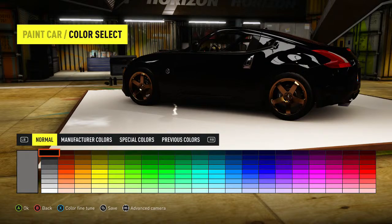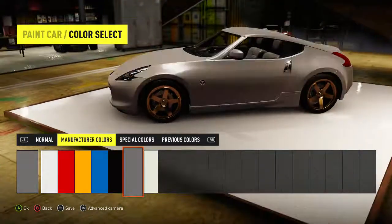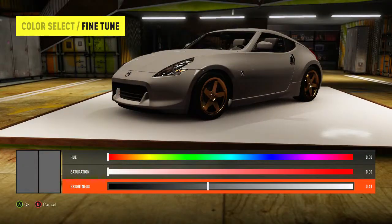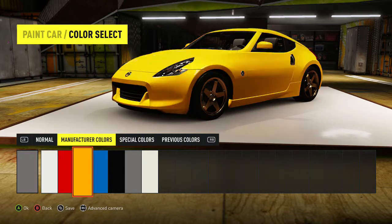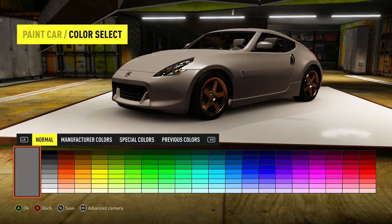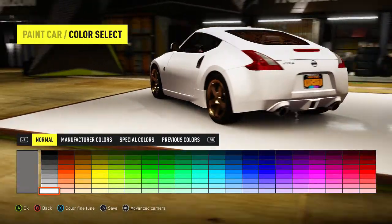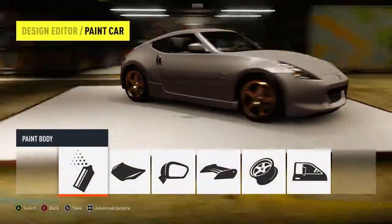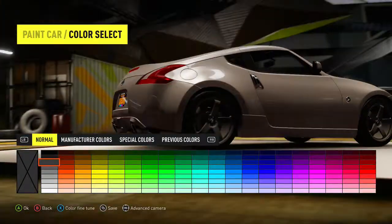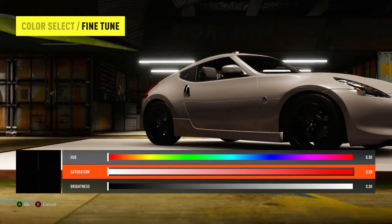I want something a little more blended in - doesn't look too crazy, doesn't just jump out. I feel like I'm gonna end up going with a dark color. I tried to customize this color - oh wow, I can't customize this color. I'll just leave it that color. Oh, that looks mean. I don't even want it fully black.